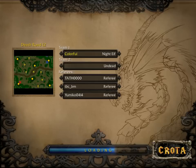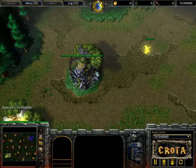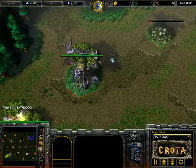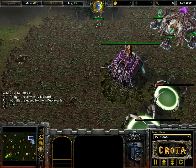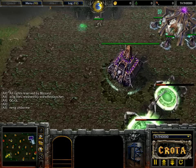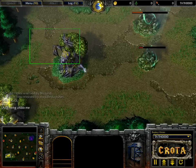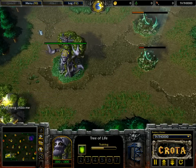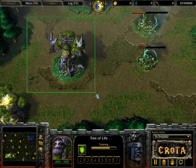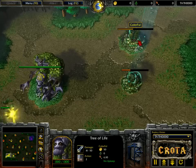Hello everyone, this is Crota coming at you giving you game number one in a series between Colorful versus Hope Star here on Death Road. Colorful spawning as the yellow night elf player on the bottom left hand side of the map. Meanwhile on the top right we have Hope Star spawning as the purple undead. Undead versus night elf in this series — I don't know if it's a best of three or best of five.